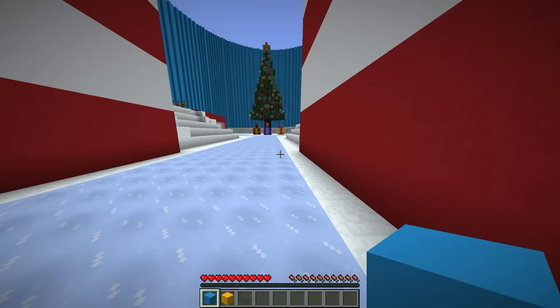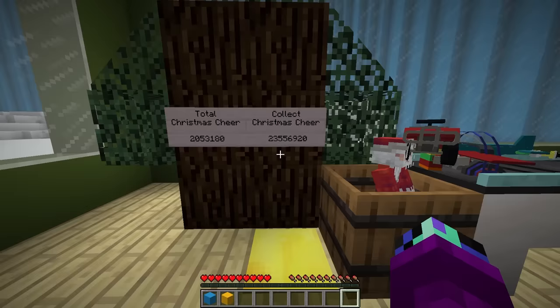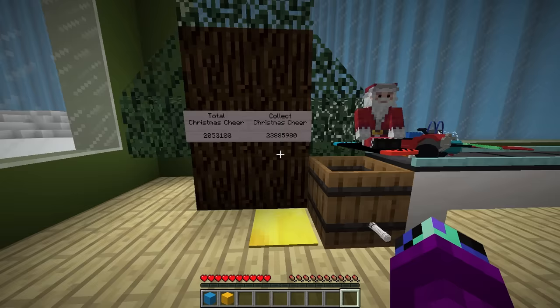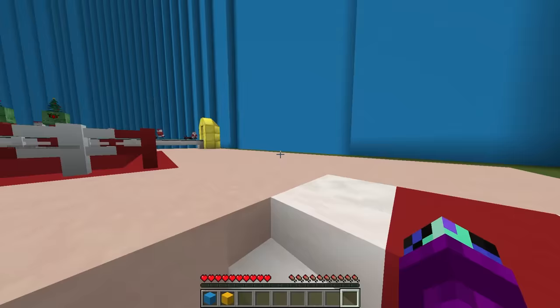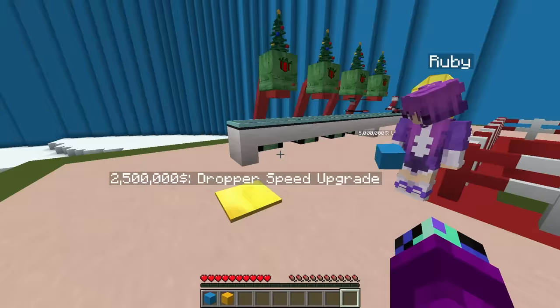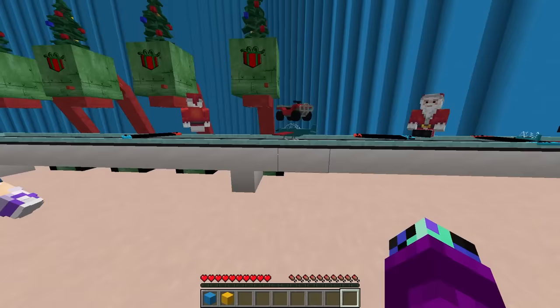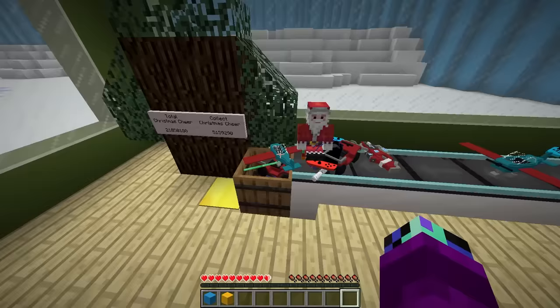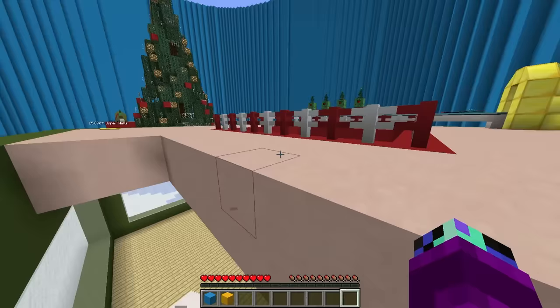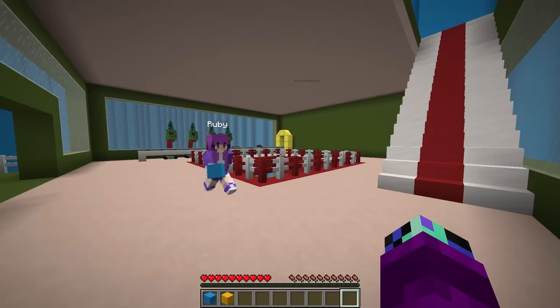We gotta go deliver some more presents — we're making so much more money than Cam. It looks like Cam is starting to upgrade his base, we should probably upgrade ours too. Ruby, is that 2 million or 23 million? I think that's 23 million dollars! Let's grab that and upgrade pretty much everything. Let's get the conveyor upgrade speed, then the dropper speed upgrade — check it out, our droppers are going so fast! Now the conveyor speed X2 upgrade — check it out, we are going so fast! These plushies are flying! We are just printing money here!